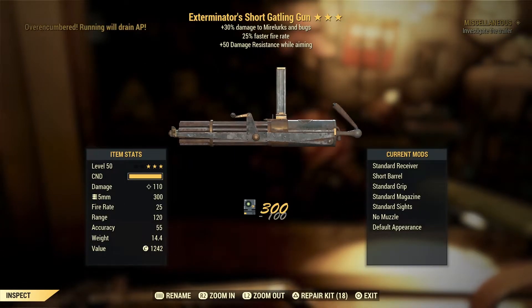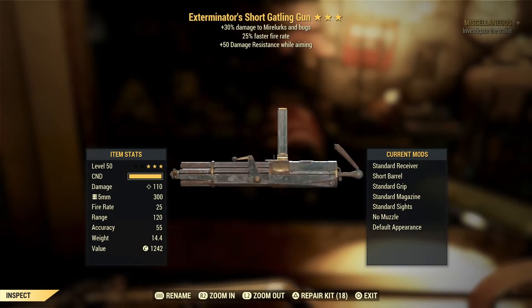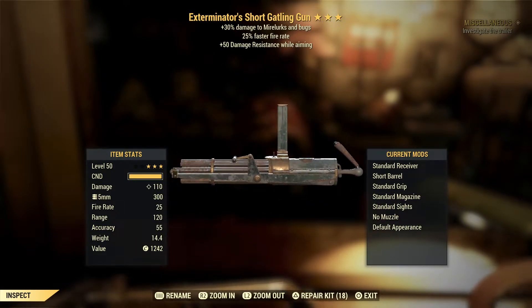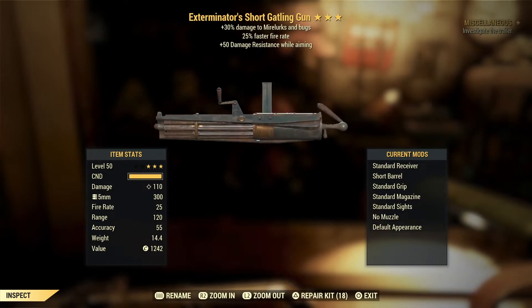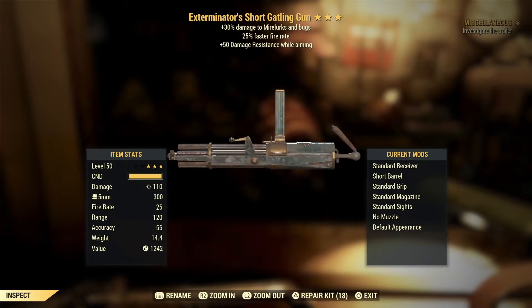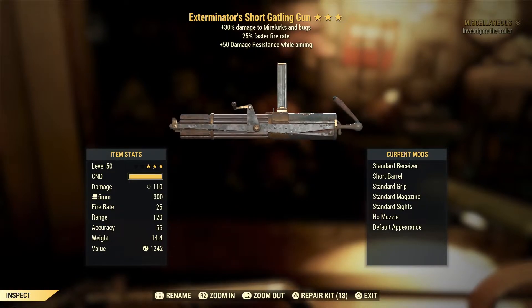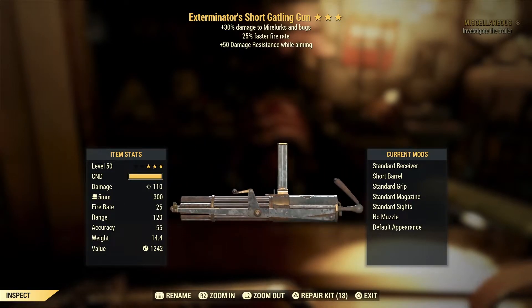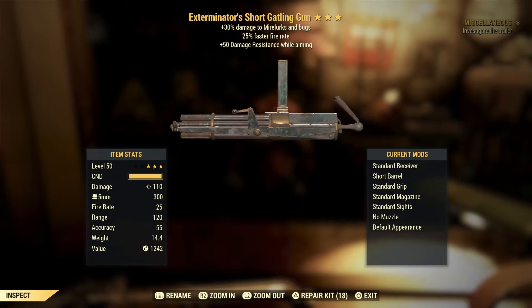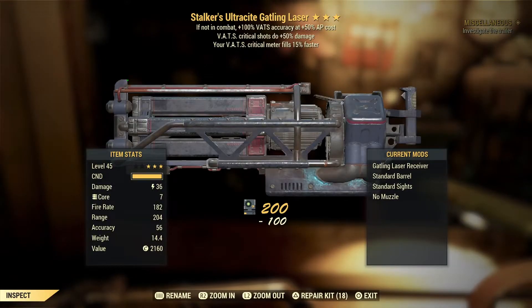Opening up the last three now — we get an Exterminator's Short Gatling Gun. I do not like the Exterminator's perk; you don't fight Mirelurks as often as anything else really. A lot of these effects are very situational. I'm not a fan of the Gatling gun anyway to be honest. 50% damage resistance while aiming is alright, 25% faster fire rate is alright, but if that first effect had been something like Bloody it would have been good. That's just not for me.